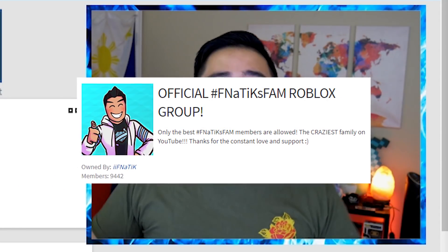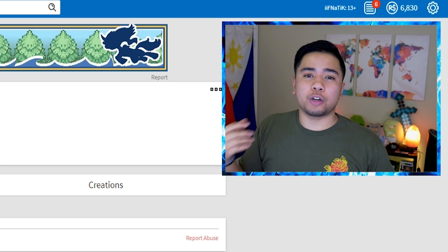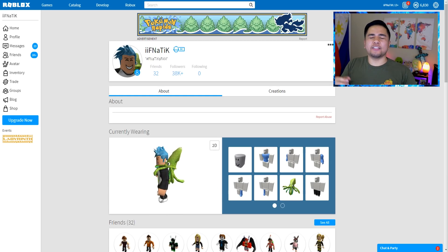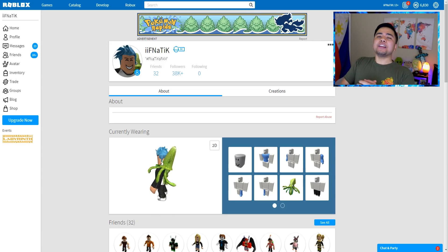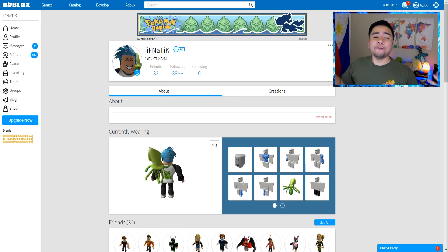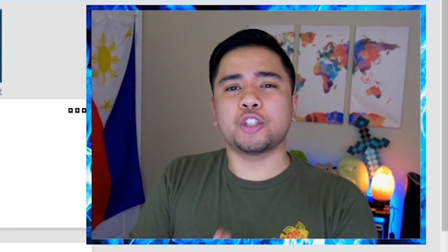If you guys want to go above and beyond, join the official Fnatic's fam Roblox group as well as my Discord, both linked in the description below. I'm actually doing this intro after the video was recorded — in the beginning we tried to double the speed of the million dollar volt bike, but there's a fatal error we kept making. Halfway through, I switched to the Bugatti, the fastest car in Jailbreak at $500,000, to see if we can actually double the speed — and it freaking works! Make sure to smash that like button. Let's jump right into the video.